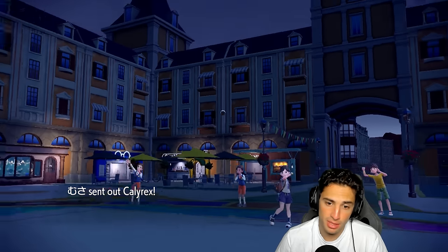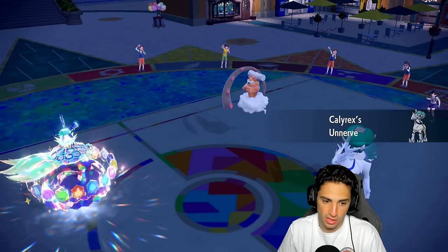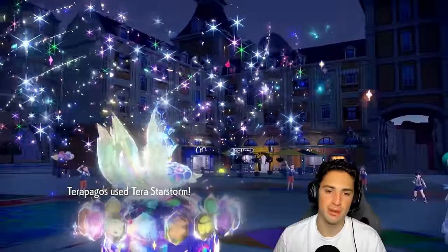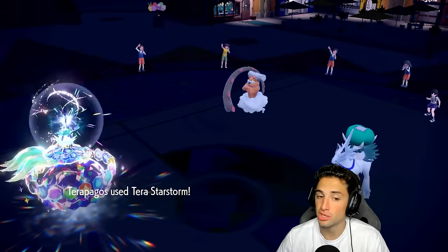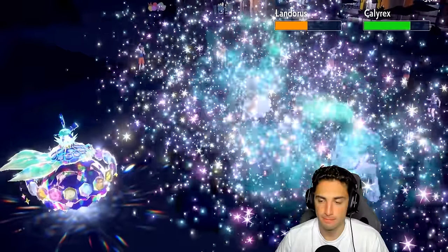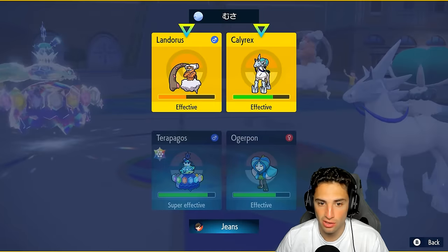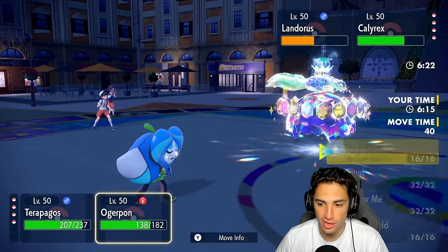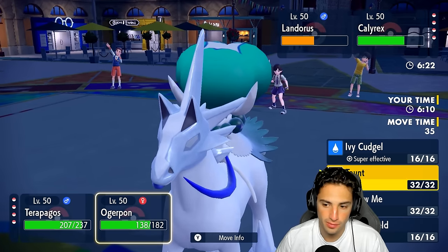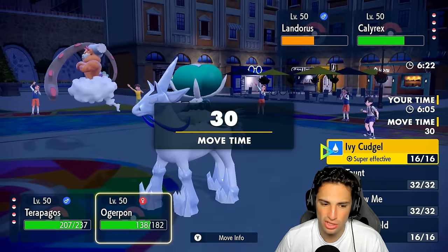Zapdos doesn't have Booster Energy because you can't use Light Screen with Booster Energy. The opponent brings out Calyrex, so we're going to be able to get some damage on it. Terra Starstorm flies — how much damage is this doing behind the screen at plus one Special Attack? Not bad, but Calyrex soaks rather well. We go for another one here to kill Landorus and should double down into Calyrex. I could Taunt it — I think doubling down might do enough since they could be going for Trick Room.